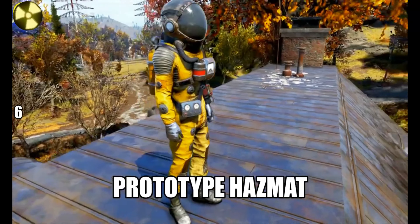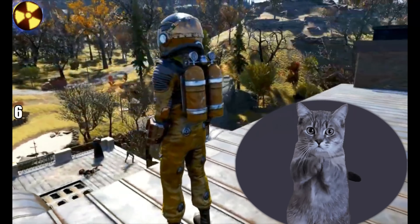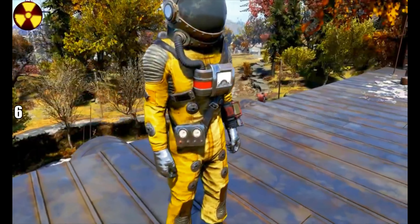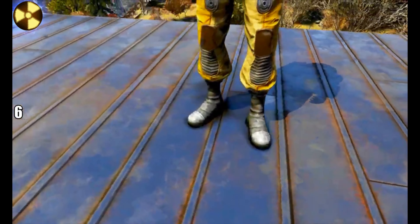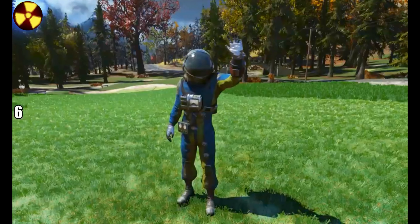This one is now a legacy item — this is the Prototype Hazmat Suit. It used to be widely available up at Emmet Mountain disposal site, where we played Radiation Rumble. Now it's not there. Now it's legacy. Get hold of it while you can, because it used to be there all the time, but now it's not in the game.